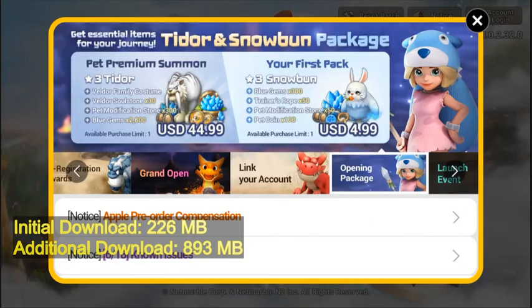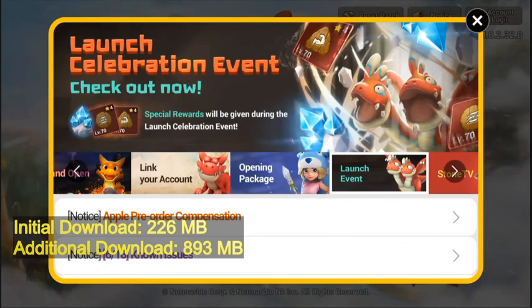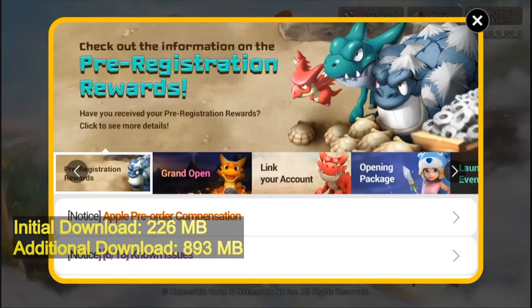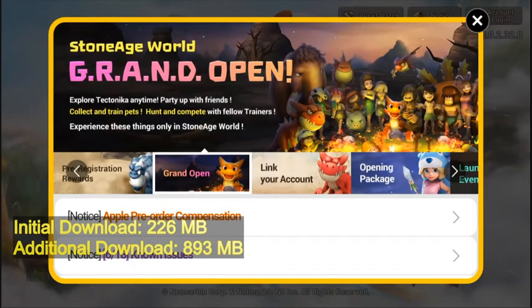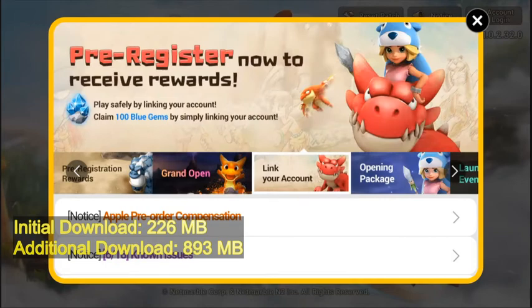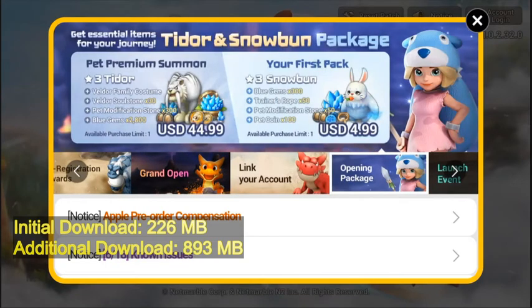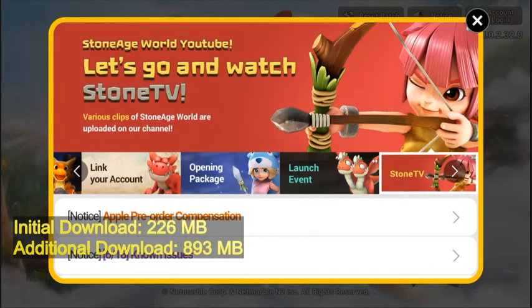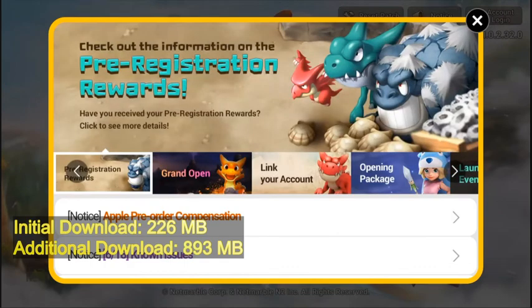The file size for the game download is 226 MB. The additional download from the Play Store after you've completed the initial download is 893 MB worth of content. So let's proceed to the game and see what this game is.